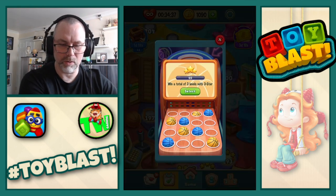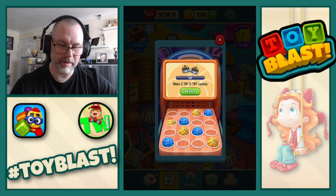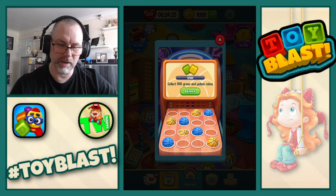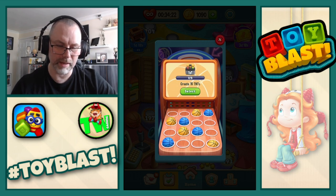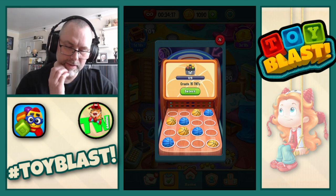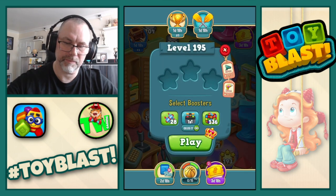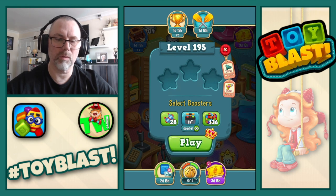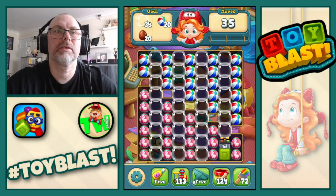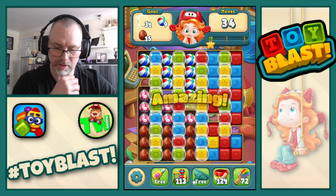So we're now on the yellows. Win a total of three levels with three stars, make two TNT and TNT combos, collect 500 green and yellow cubes, and create 15 TNTs. I am going to go for create 15 TNTs. Okay, so we're on level 195 — and I've already forgotten what I've got to make. Oh, TNTs — 15 TNTs. Right, let's do combo — nice, right, here we go.